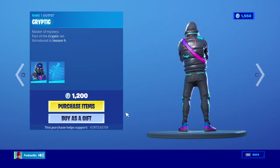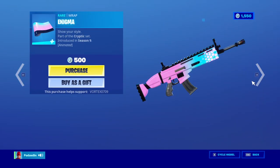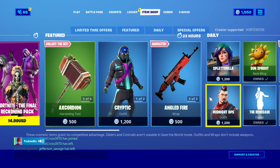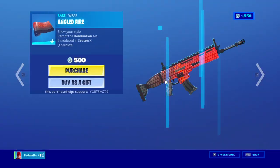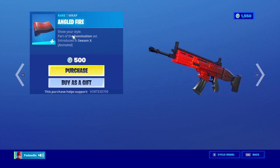Enigma — yo, the back bling on the skin is really cool. Kind of a cool skin, Enigma. I like the hexagons on that. Angled Fire — 'show your style' — all the wraps have this name, that's weird.